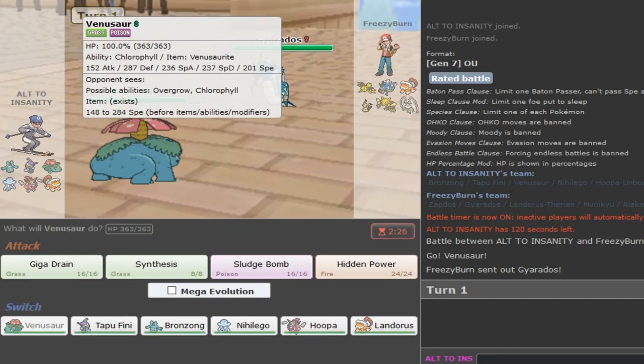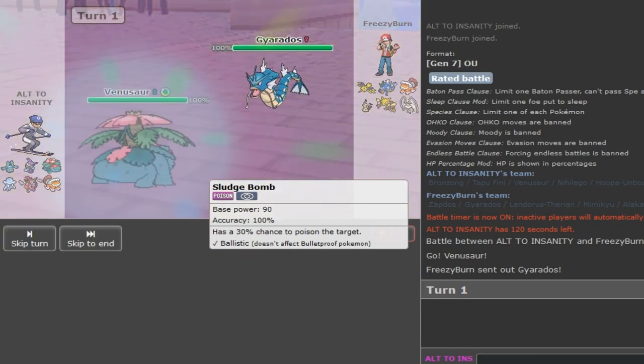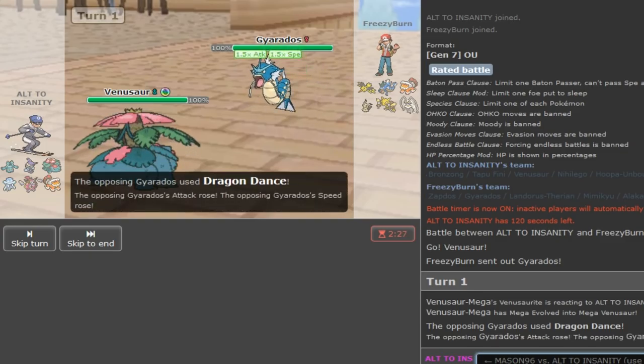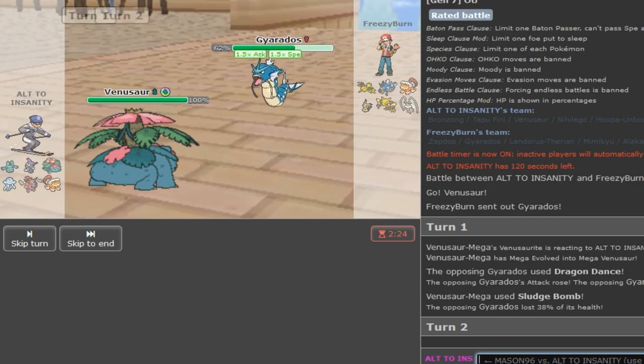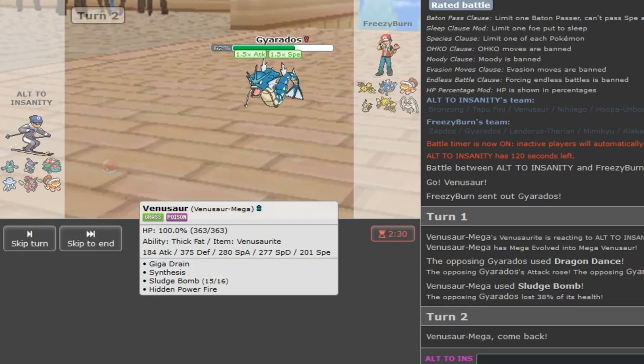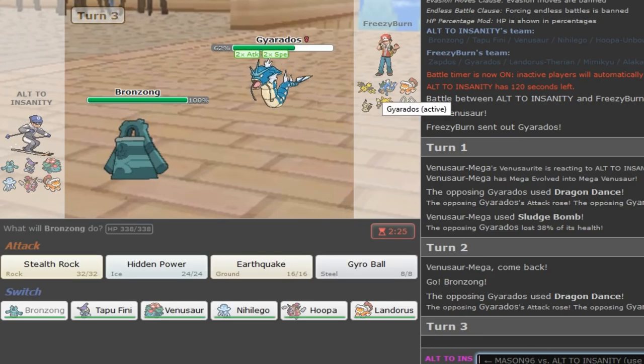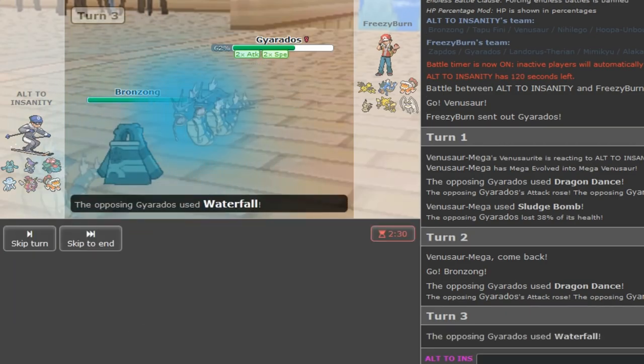Gyarados - no one goes for Sky Strike turn one so I just want to go for Sludge Bomb to get damage off turn one, expecting him to Dragon Dance. Next turn I can go to Bronzong. I don't get a poison - my opponent can get Thunder paralysis but I cannot get a poison. Maybe I should have gone with Nihilego but Nihilego would've died to Sky Strike I think. Gyarados should be really strong since he Dragon Danced up.